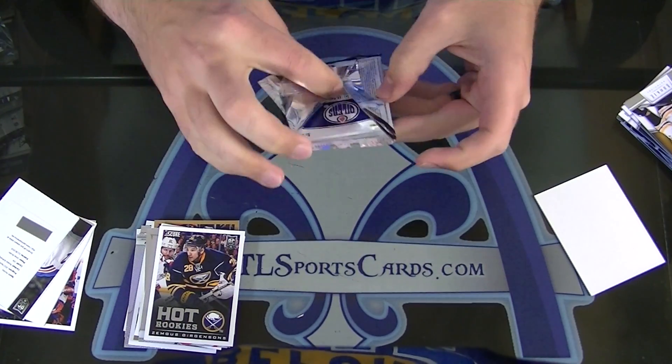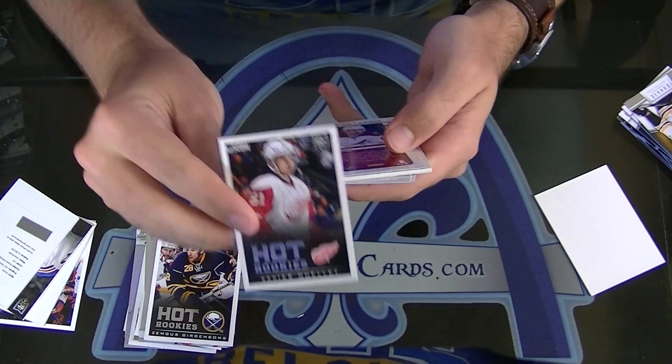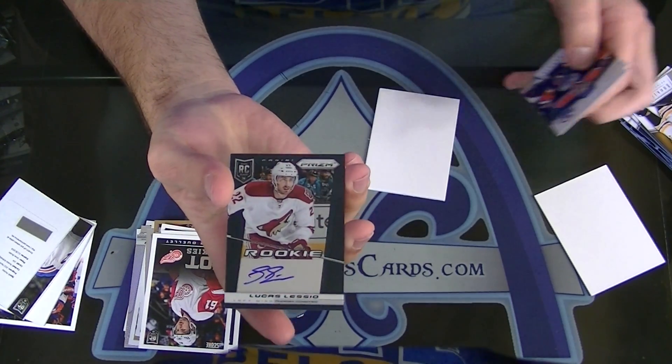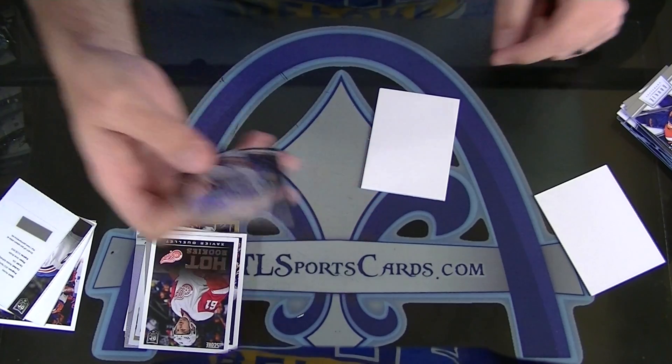I can't tell if this one's fat or not — it is not. Xavier Ouellet, Hot Rookie. And Lucas Lesio, Prism Rookie Autograph. So Rob, there you have it man.